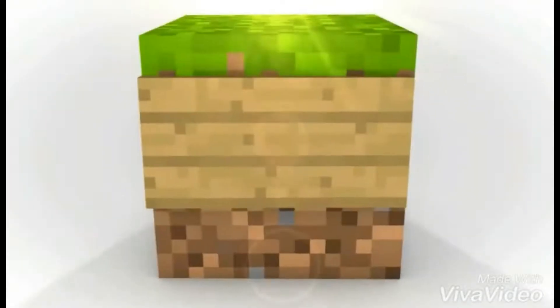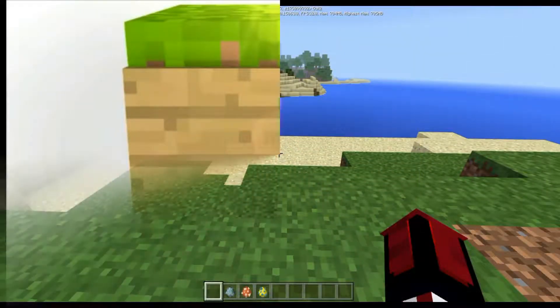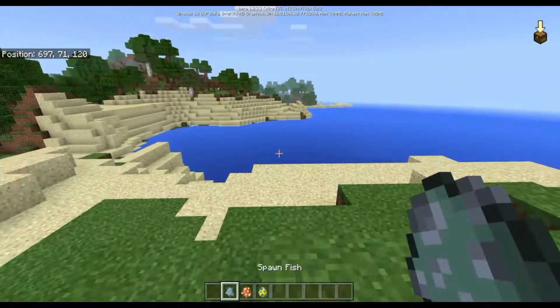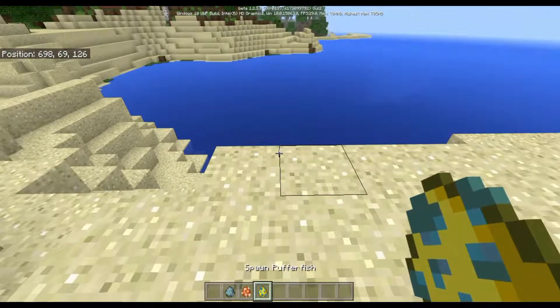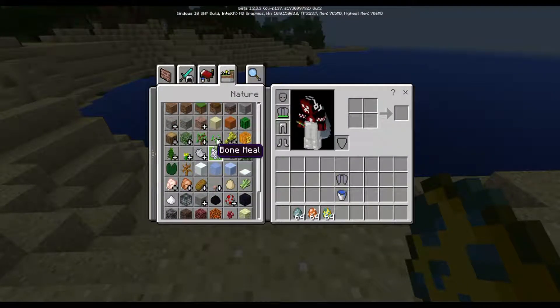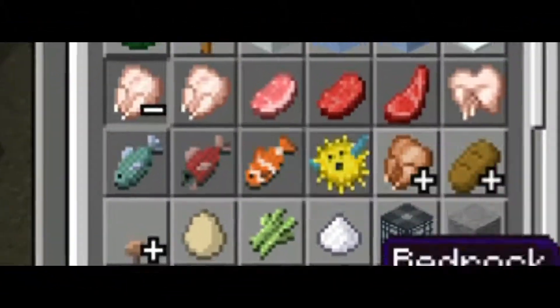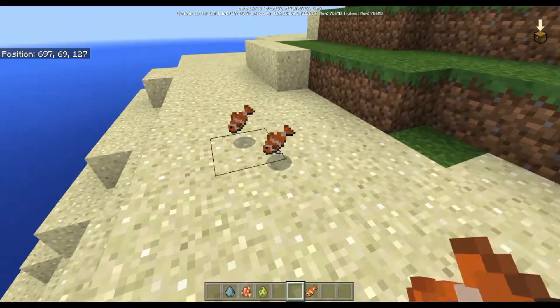So if you can look at the bottom of my hotbar, there are some really weird looking eggs. This one is the puffer fish, and these are actually fishes. You know there are these fishes in Minecraft, but they're really dumb — they don't do anything. So these are modified fishes.